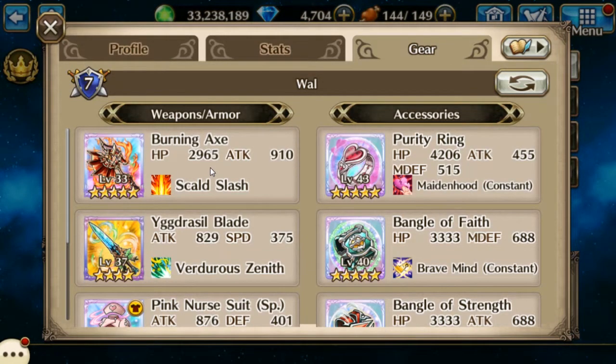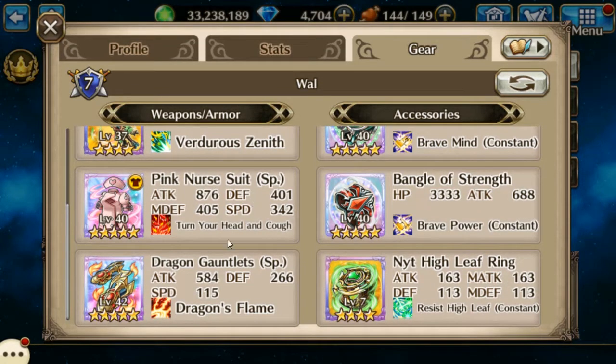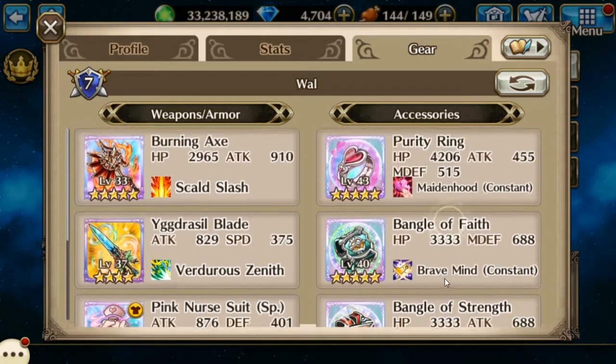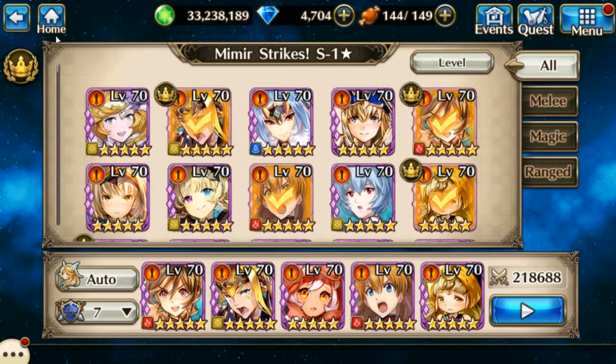On Fey I have a Burning Axe, a Yggdrasil Blade, the Pink Nurse's Outfit, her Dragon Gauntlets, a Night Leaf Ring, Bangle of Strength, Bangle of Faith, and a Purity Ring. That's my setup for running Mimir — I'm able to run it completely on solo without even playing manually, and I usually have about a minute and a half left every time. Thank you for watching, please like and subscribe, and have a good day!